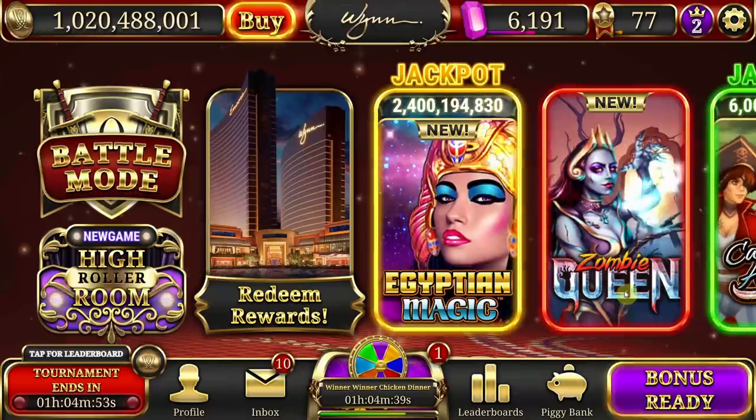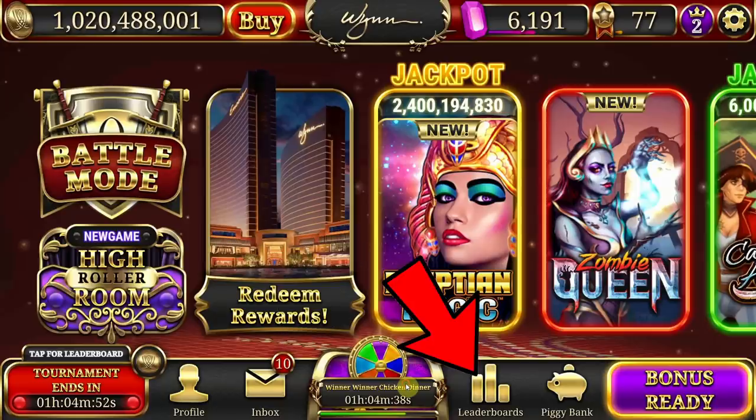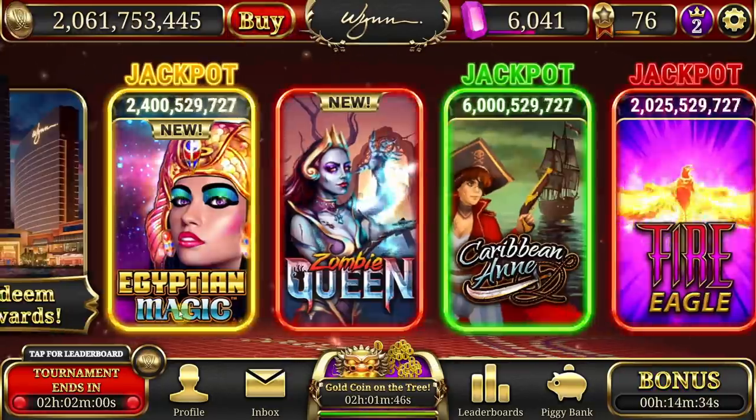There are four more main icons to focus on. The profile icon shows your progress in-game. The inbox shows how many gifts you have and how many you can get — more on that later. Leaderboards show off how well you've played. And the piggy bank holds all the coins you've earned, but we'll talk about that more later on. Now that we know the screen, let's move on into getting started with the game.